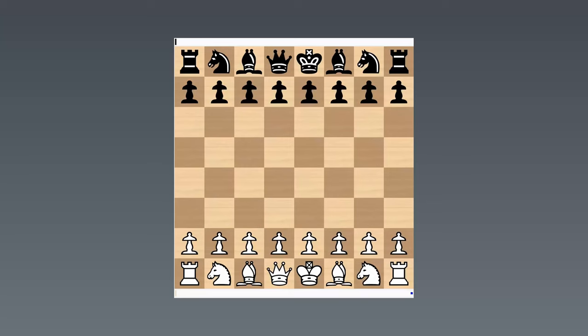I'm GM Matthew Sadler and welcome to this next installment of the games between Frank Marshall and Emmanuel Lasker. In this video we're going to have a look at two games that were played during a rather crucial phase of the match. Marshall lost the first three games, but then stabilised the match situation with four consecutive draws.